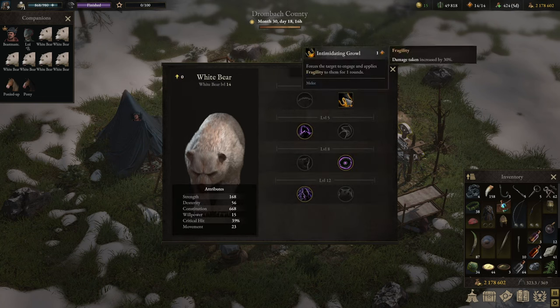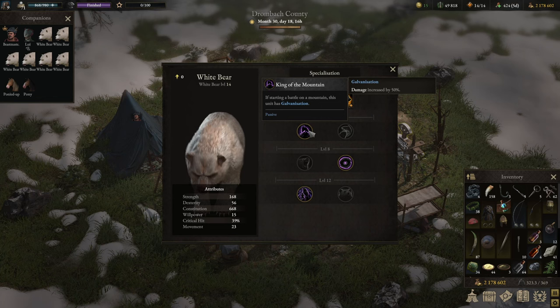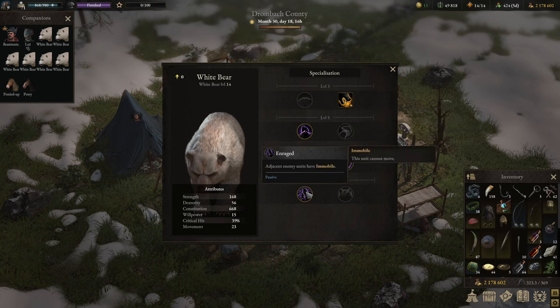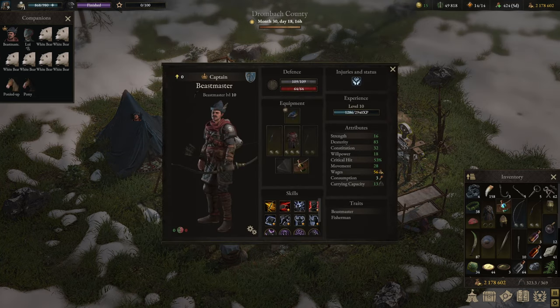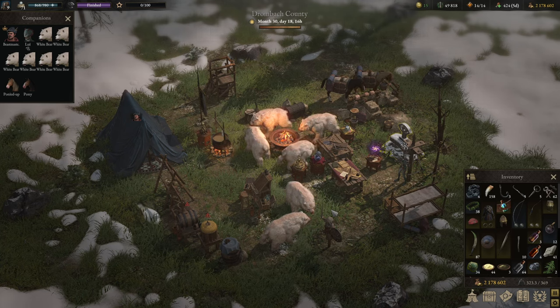For skills, I went with Intimidating Growl, which applies fragility and forces the enemy to engage you, as opposed to Cozy Pelt which is more of a camp/downtime option. I took King of the Mountain for galvanization when starting a battle in the mountains, Feral Vitality to ignore all forms of guard on attacks of opportunity, and Enraged — so anyone engaged with us cannot move. We're running a six-bear team with a beastmaster as a steering wheel. The beastmaster is underleveled at level 10; their only job is to let the bears do all the work.